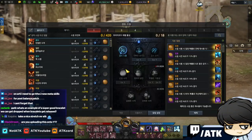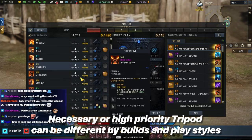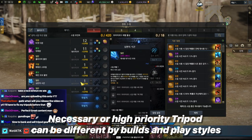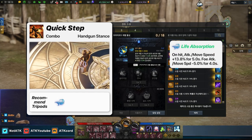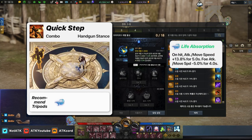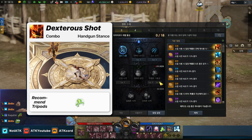We're in the hunter section and going over one of my main classes, Gunslinger. I opened up all the pages and added all the tripods I need. This particular tripod that increases attack speed is very important — it was so expensive. It cost me 30,000 gold because I failed it about eight times.